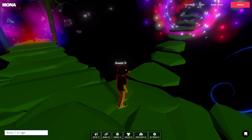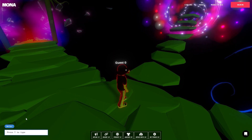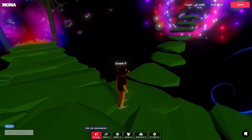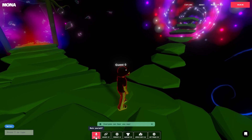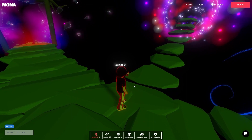Now let's go over the stuff down here. Here's our chat window — if you want to say hello to everybody you can type it in there, and everyone's conversation will show up here. If you want to speak with audio, you can click Speak and now it's active — everyone can hear you — or you can mute yourself again.